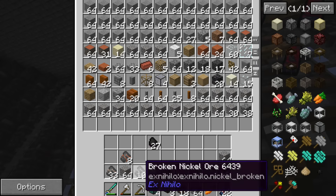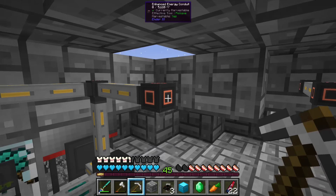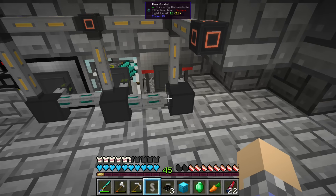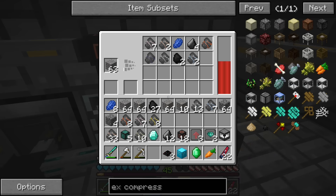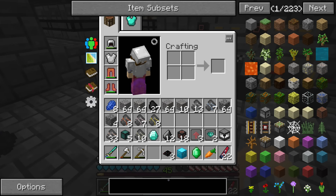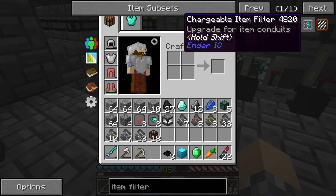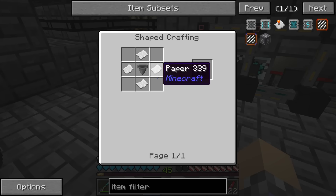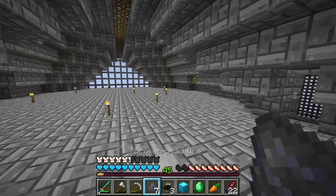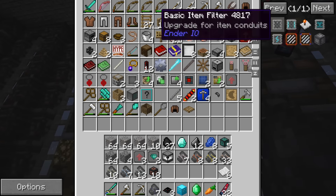We've got way too much gravel in our inventory right now. Here's the problem — I don't want things going back into this chest. If I extract items from here I don't want them going back in. I think an item filter is what we need — throw an item filter in here so this only accepts gravel. The recipe is a hopper and some paper, and we should have paper in this chest.